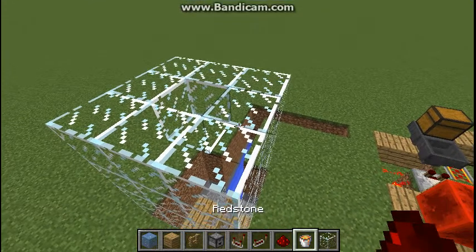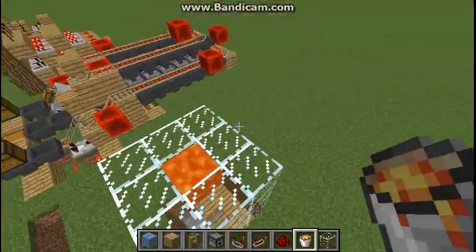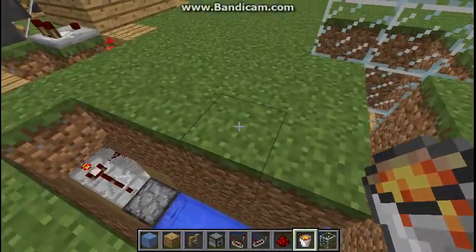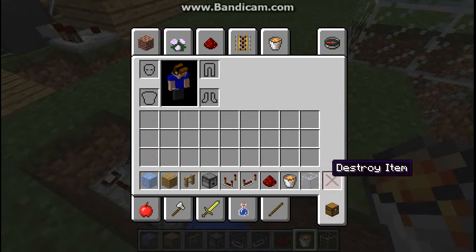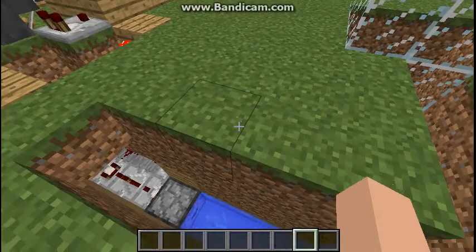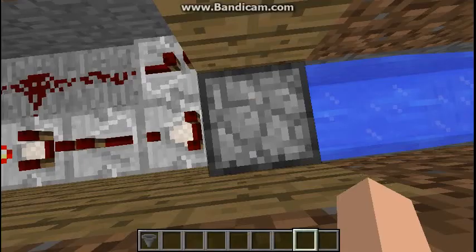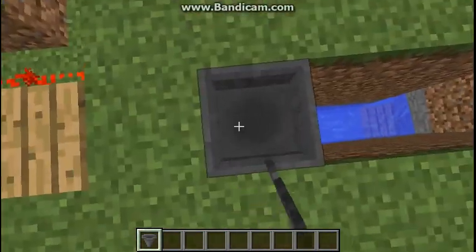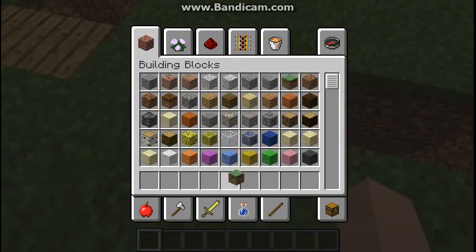Grab some lava and put it there. Once you've done all of that, you can get rid of your items and almost fill this all up. Put some hoppers up there, then block this all off.